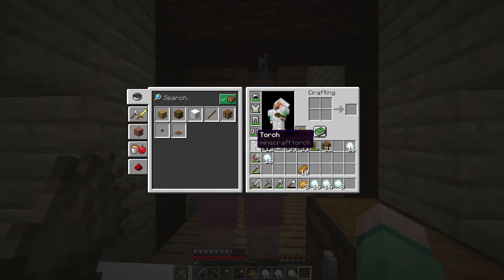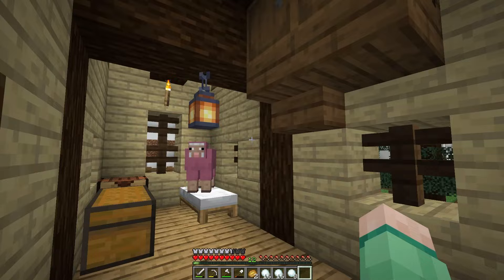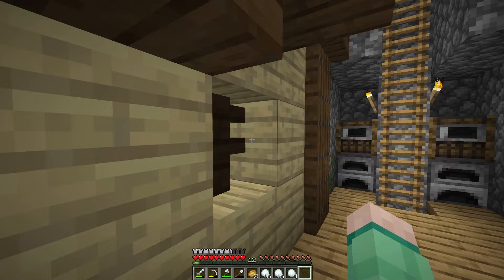Home sweet home. Dandy, do you like it? Here, you can have a treat. Slight oversight on my part — I don't have windows. We compromise, we overcome these challenges. Fences — fences are windows. You and I are going to be very happy here, Dandy. Very happy indeed.